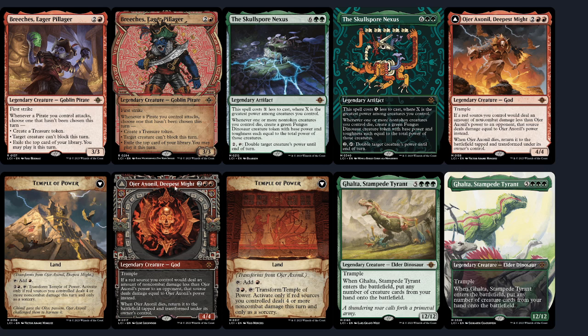Ixalan is known for its cards flipping into lands, so I expect this to be a cycle — though we don't have any of the other ones just yet. We can see the showcase art for the god here, a little reminiscent of the March of the Machine coin showcase but I think this is cooler. This is also the back showcase art of the Temple of Power.